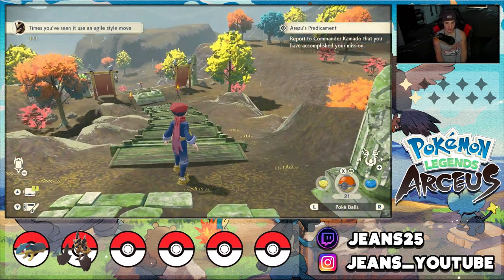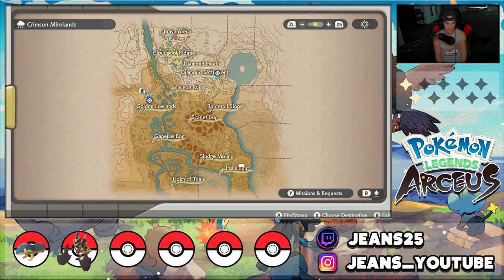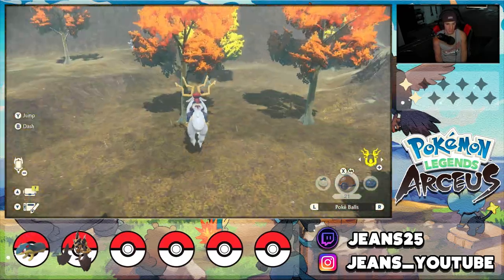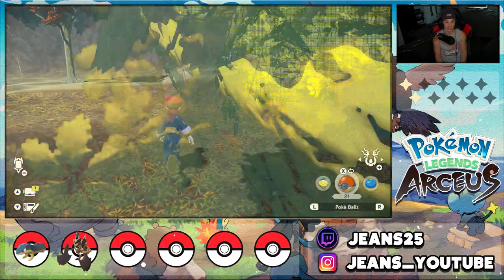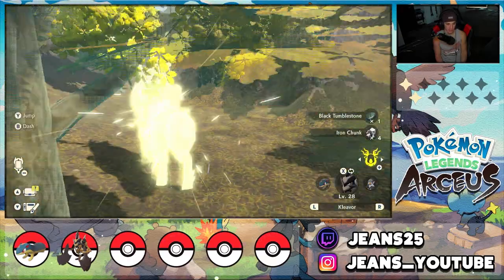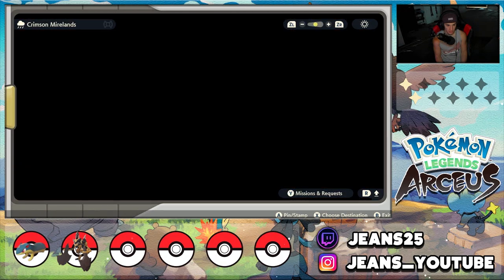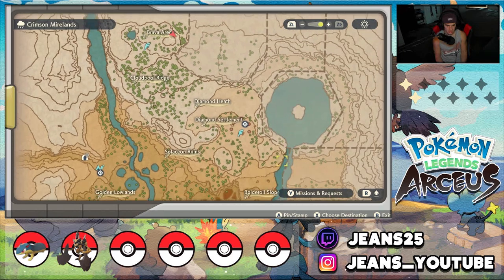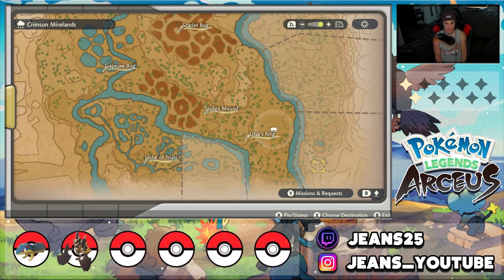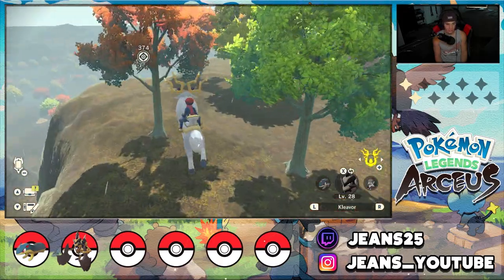We have to report to Commander Kamado that we completed the mission — he's back at Jubilife City. I believe there's a place back here that actually has Turtwig. I want to make a video for you guys on where to catch all the starters because I know you'd love that. There's a spot back here with Turtwig — let me zoom into the map. It's somewhere in this back area, down here — exactly where it is. We're going to head over to it right now, hopefully it's chilling there.